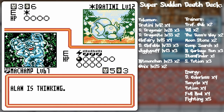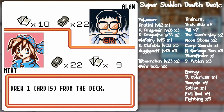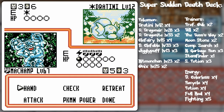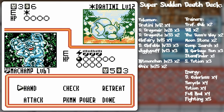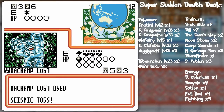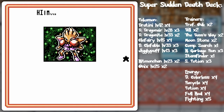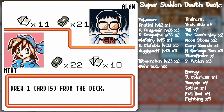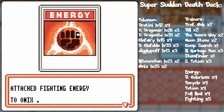Dratini is out so I think Dark Dragonair is coming - okay, it's not! I would have sworn you would have had Dark Dragonair. I think I'll just hold on to that - I've got a full bench, so I'll just keep attacking with the Machamp. We shall see what comes of this.